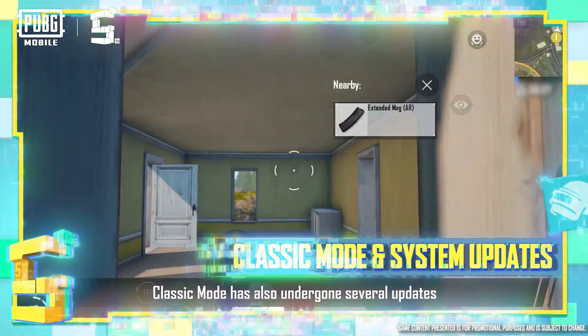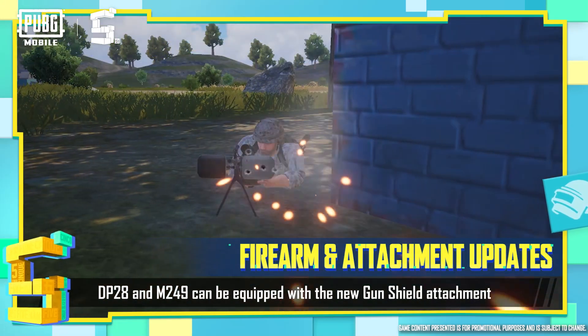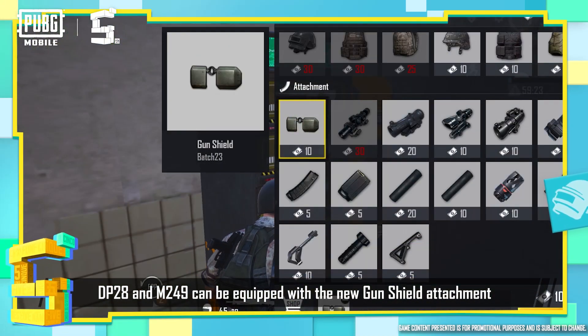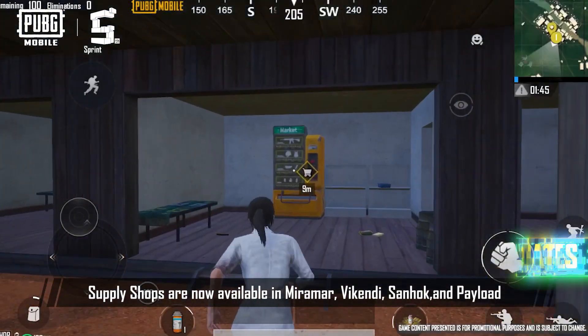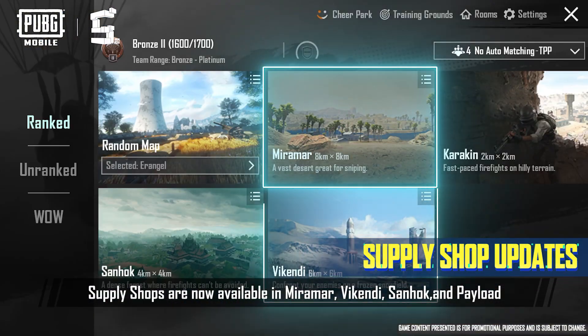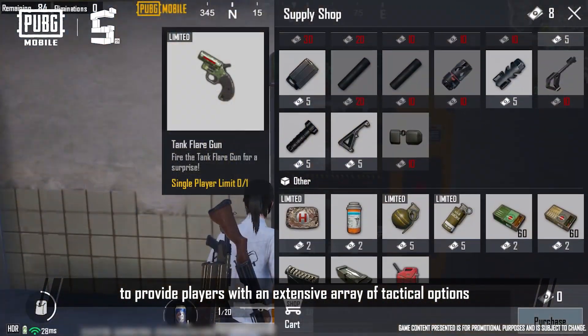Classic Mode has also undergone several updates. DP-28 and M249 can be equipped with a new Gun Shield attachment. Once equipped, it can be used to block enemy gunfire. Supply shops are now available in Miramar, Vikendi, Senok, and Payload, to provide players with an extensive array of tactical options.